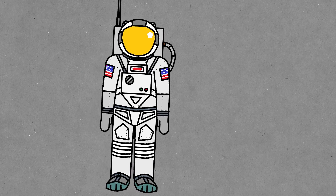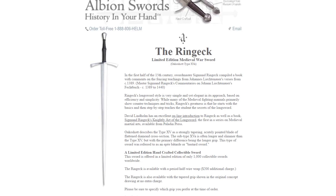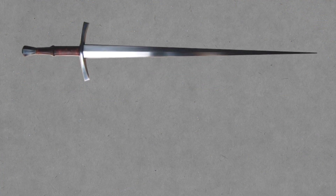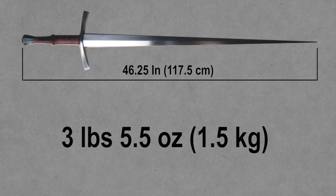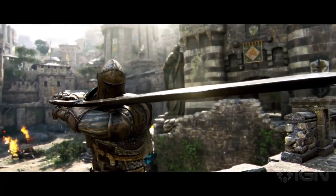Before we get too deep into the math, I just want to show you what a normal longsword should look like. This is the Albion Rengek — if you're interested, check the description. Just a warning, it isn't exactly a cheap wall hanger. Anyway, this sword is a little over four feet long but more importantly it only weighs a little over three pounds, or 1.5 kilograms. That weighs less than a MacBook Pro, so it's not exactly the full-size car you see being swung around in For Honor.